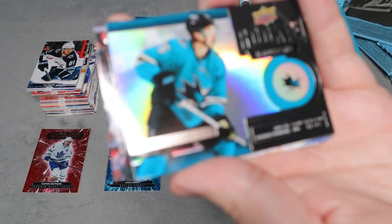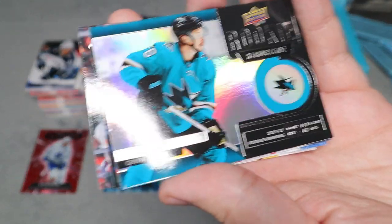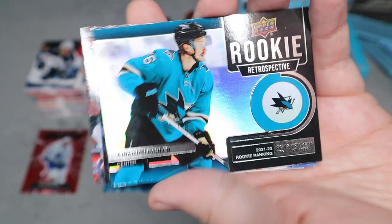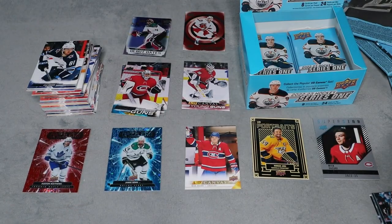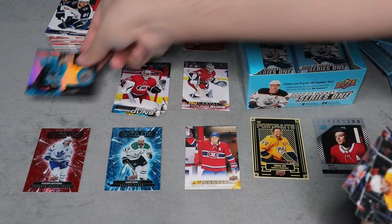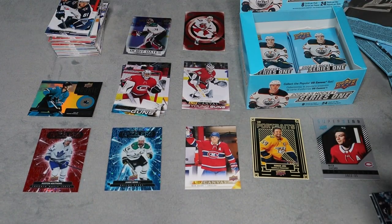Here's another one — rookie retrospective, which I love because there are actually jersey variant cards. Obviously this one's not one of those, but it's still a really clean and crisp card with a nice foil background as well.